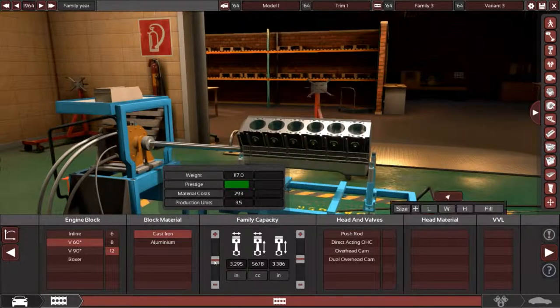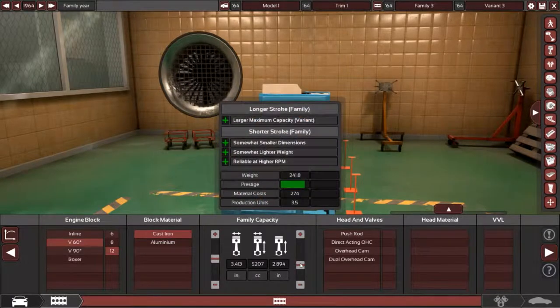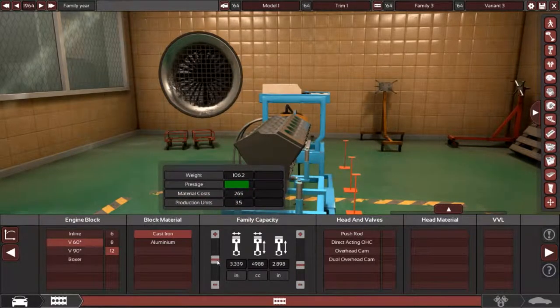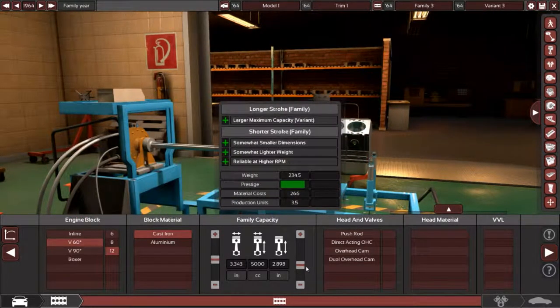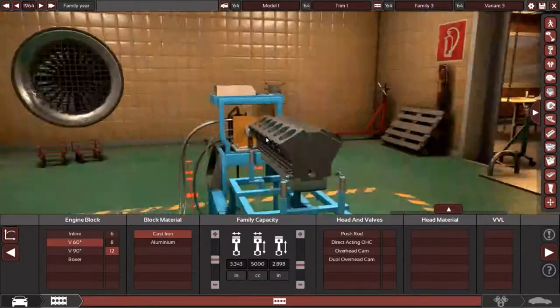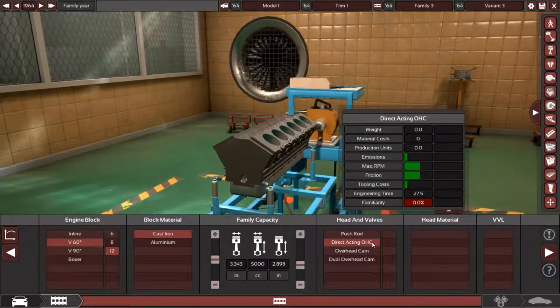We're going to make this a little bit smaller — kind of want it to be just a little under-square, slightly. That might do the trick — a five-liter V12. The Studebaker has a pushrod, and the Aston Martin has a dual overhead cam. I want to be a bit of a contrarian, so I'm going to go with a direct-acting overhead cam.